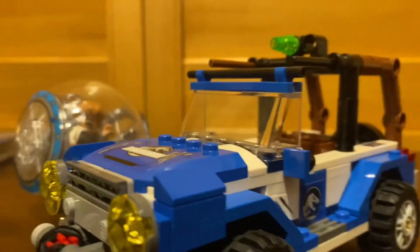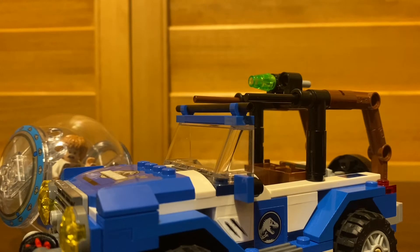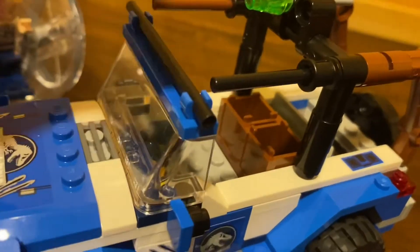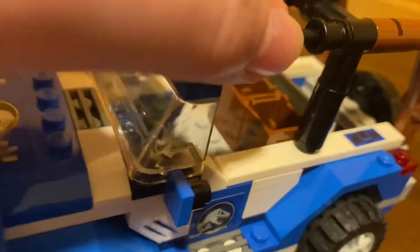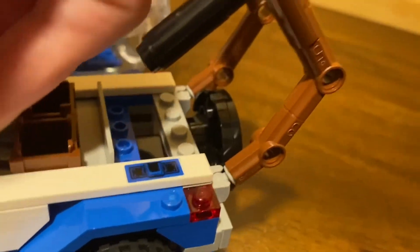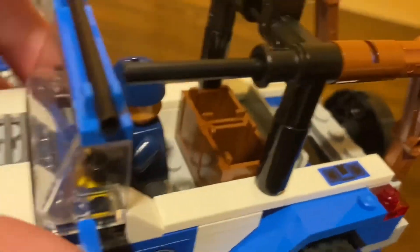Let's get into the main build. This is the Jurassic World Jeep, and let's start out with the functions. If you want to fit your main figure in but don't want to reach between these two things, you can just lift it up because these are ball joints in the back — put him in, then put it back down. The problem with ball joints is it can go sideways, so you may have to adjust a little bit.